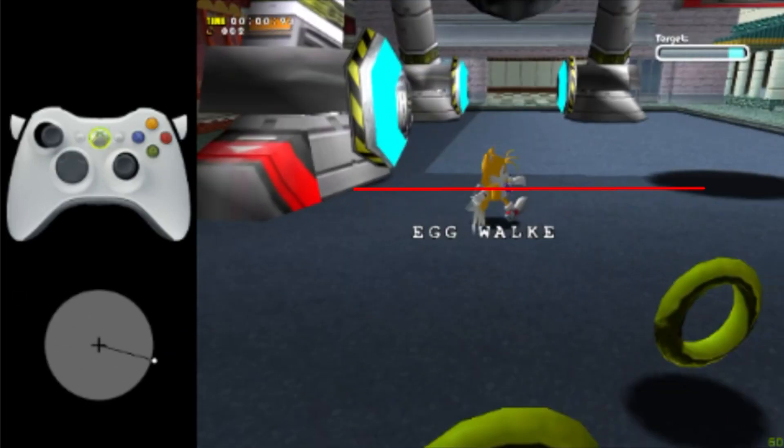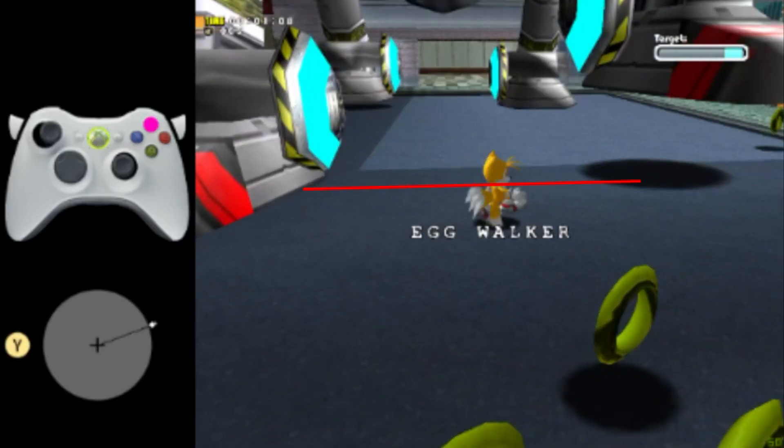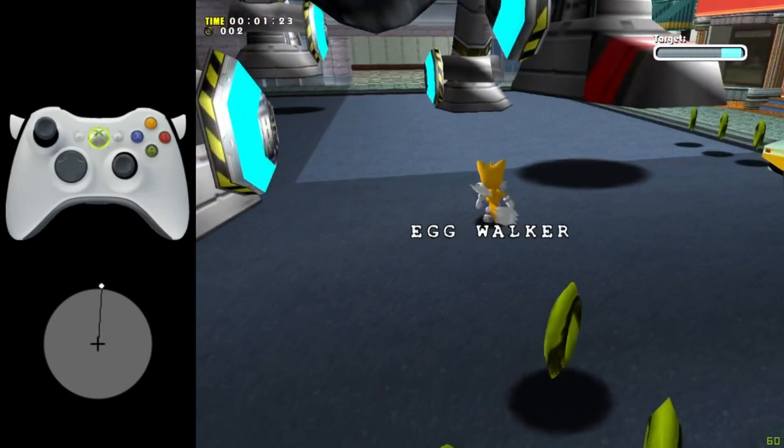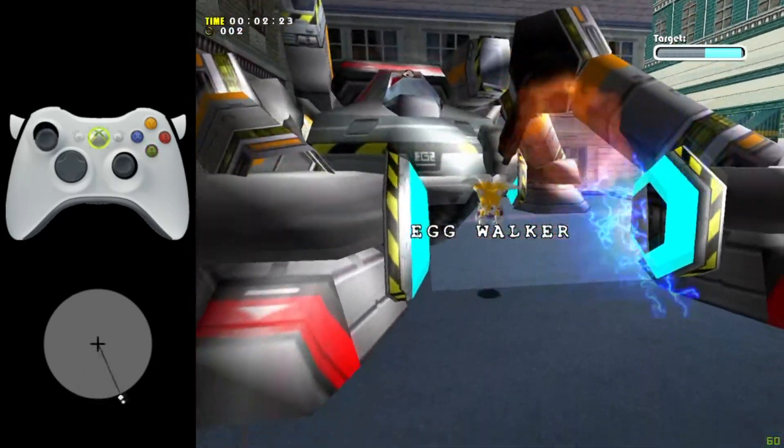Now, imagine there is a line between his two front feet that you shouldn't cross. Then, just before his foot hits the ground, press Y, jump and fly to touch both his foot and his body.